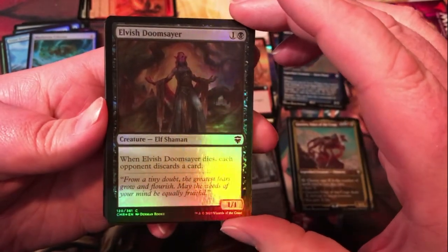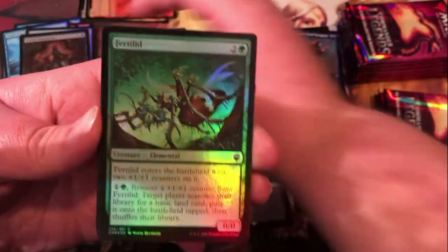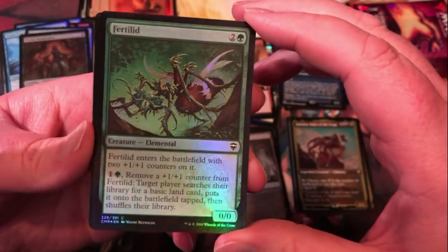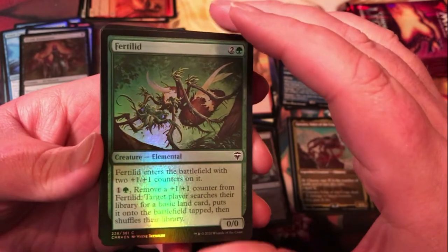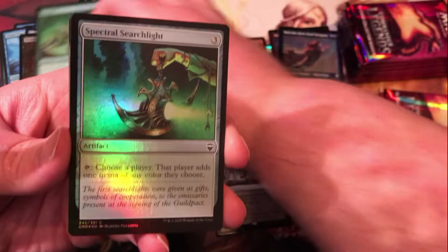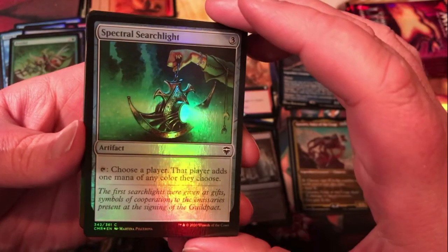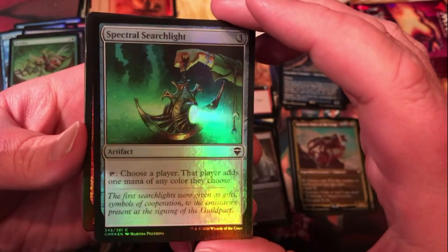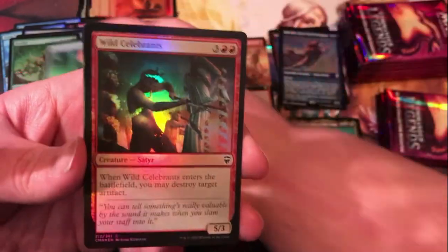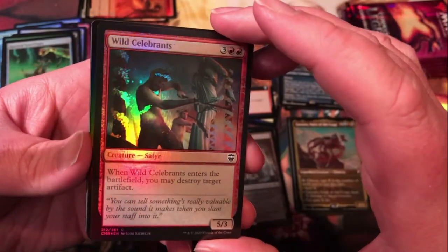Maelstrom Colossus is an interesting 8-drop — cascade for a 7/7 artifact creature golem, definitely a very nice card in draft. Elvus Doomsayer — dies, each opponent discards a card. Fertilite is a nice mana-fixing option for draft, or if you're running a counter deck it's a nice way to pull lots of basic lands out of your deck if you can find a way to add more counters.